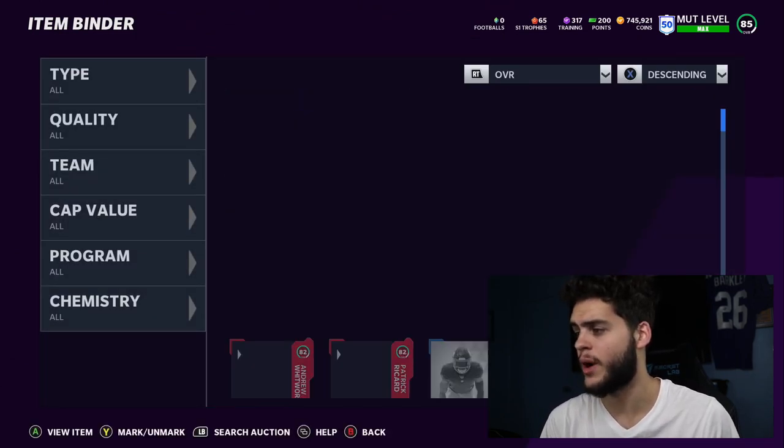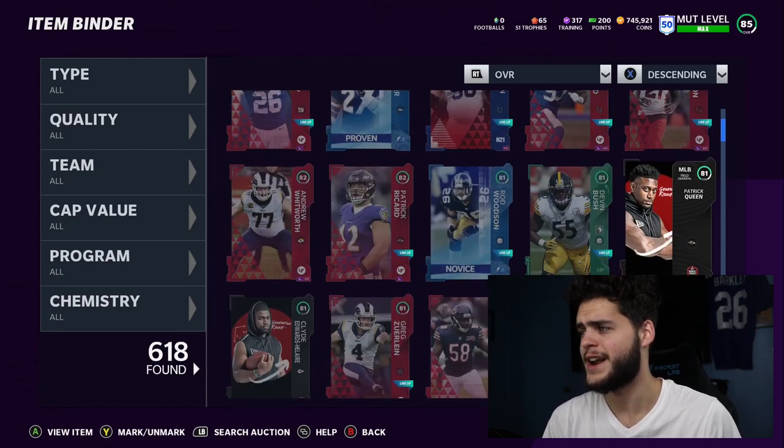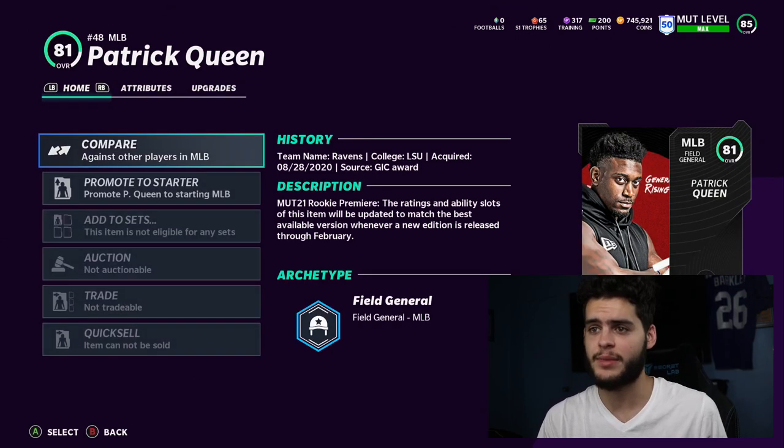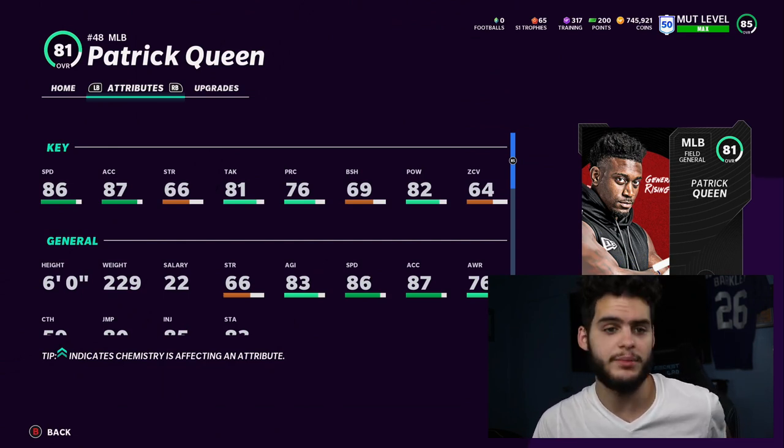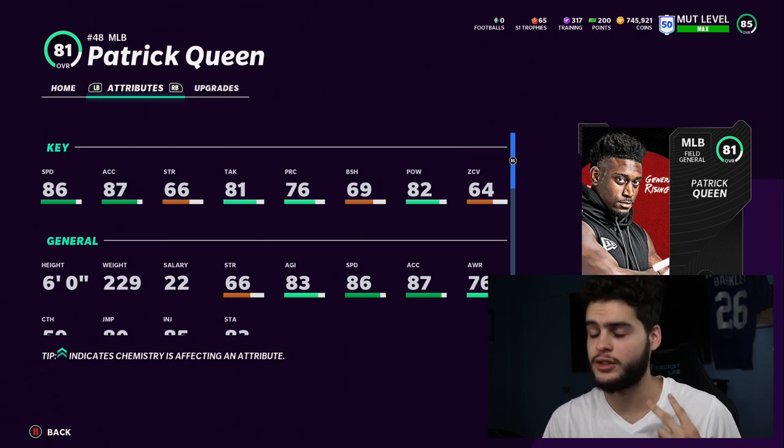Patrick Queen actually does look super solid — I might actually start him. I'm a big fan of fast linebackers and this Patrick Queen has 86 speed, 87 acceleration, 82 power. He's a solid user linebacker. Him and Devin Bush are two solid duos right there.